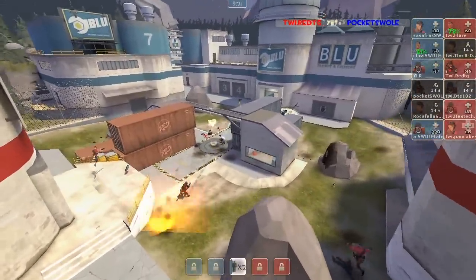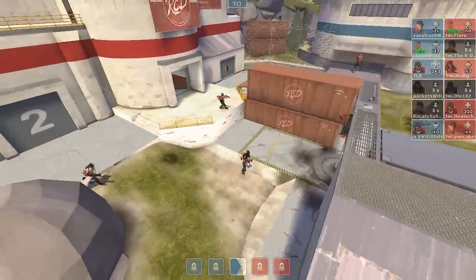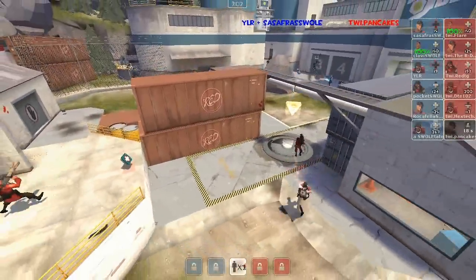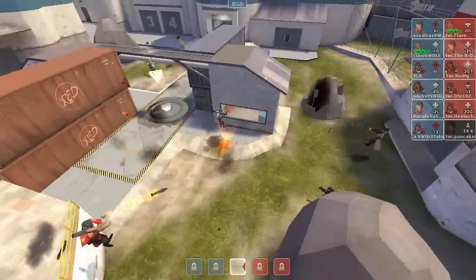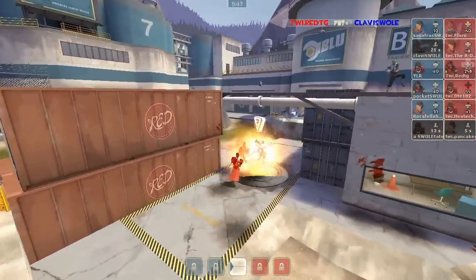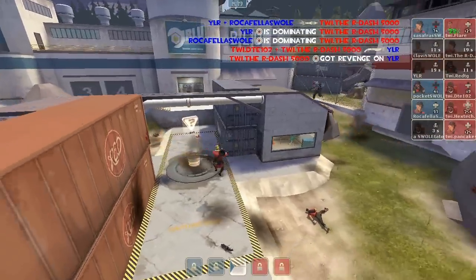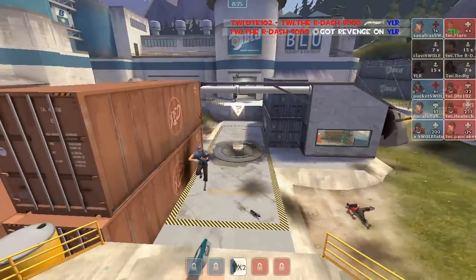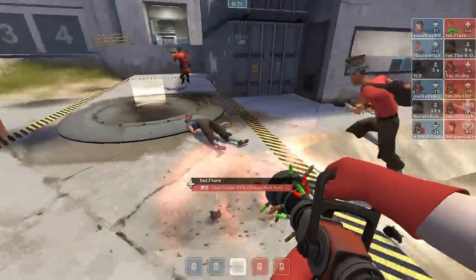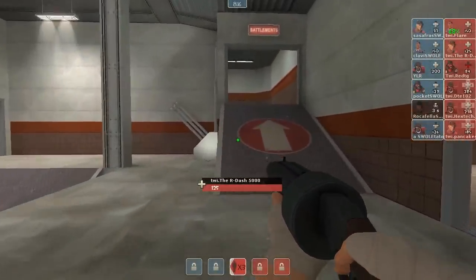Team Wicked Instinct looks a little more passive. Here comes the Roaming Soldier going for the medic on the point — Clavis is getting back though and will be able to survive. We haven't seen Team Wicked Instinct commit like they have in earlier rounds. They're playing a little bit safer right now, waiting until they can push in. Flare has that uber and pops it just in time to take a rocket to his invincible body — a good hold right there. But Clavis goes down and drops the uber. This could be a very big mid-fight for Team Wicked Instinct if they can finish up these pesky scouts.